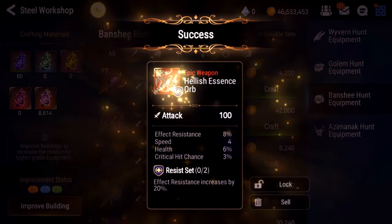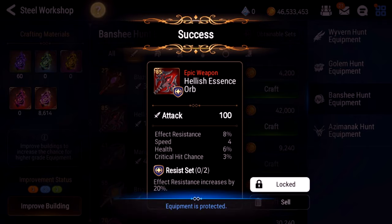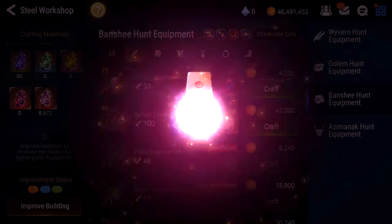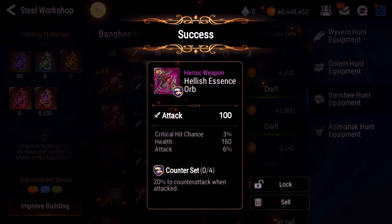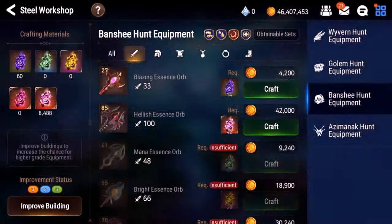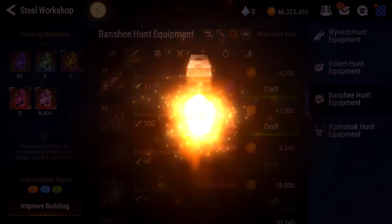I'm almost there. Resist effect resistance, speed, health, crit hit chance — this is exactly what I was looking for if I can dodge the crit hit chance for DJ Basar. If I can get this to high speed, like 15 speed and an effect resist roll, speed DJ Basar is pretty good on offense with effect resist to counter Basar teams. I'll end up rolling that one for sure. Also, epics with 4 speed in general are always rollable in case you get that lucky 5 speed roll. No good counter weapons still — I'm really hurting on counter sets, but we'll keep trying.